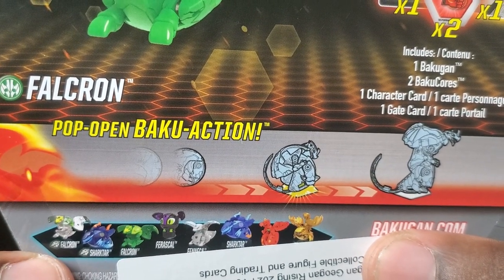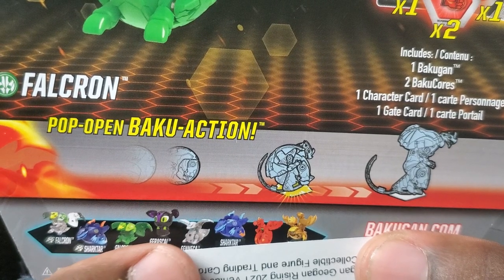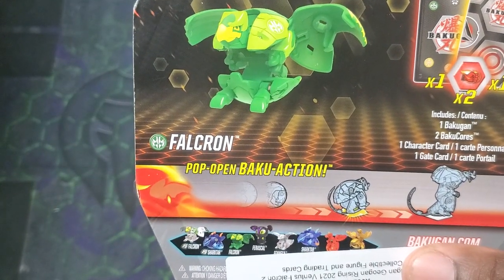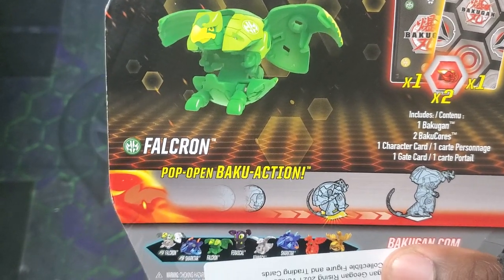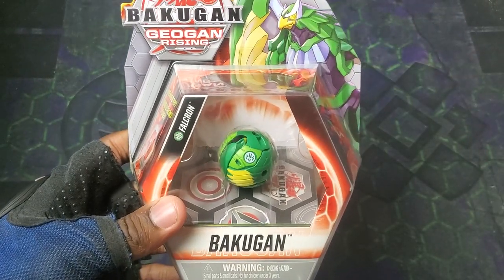The wave includes Diamond Falcron, Diamond Sharktar, Ventus Falcron, Ventus Farasco, Aqua Osfenica, Aqua Sharktar, Pyrus Drago, and Arlis Pinsitar. At the time of filming, I've reviewed all the other Bakugan for this wave, so this is the last one I needed. Definitely go check out those unboxings.